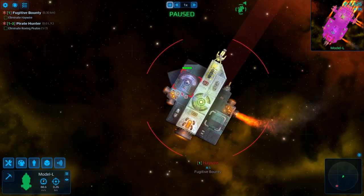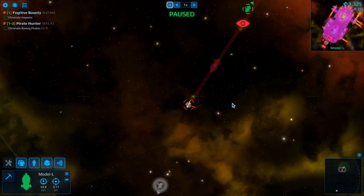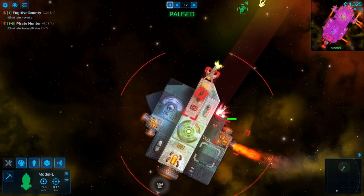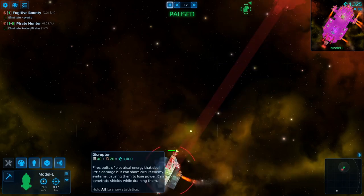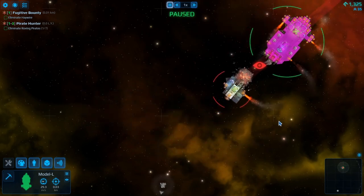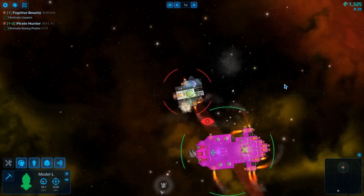We can have a look at what this guy has — he has absolutely nothing. This guy is basically a little tiny pod. We're going to attack him, and once we're close enough I can actually start to target specific things about the ship. First of all, I like to just go ahead and target weapons to disable them right away. In this case, they've got a disruptor. The disruptor fires bolts of electrical energy that deal little damage but can short circuit enemy systems, causing them to lose power — it can penetrate shields while draining them. So basically this is meant to disable us. We've targeted it, but we've blasted maybe way too quickly into them. You can get a little bit specific about how quickly you're flying, but that's okay.